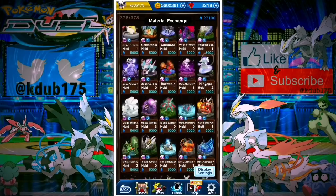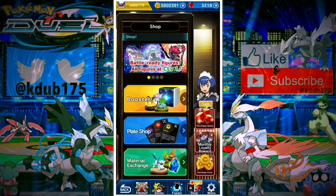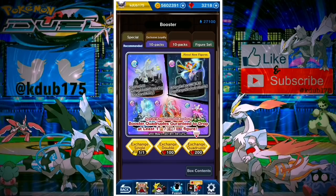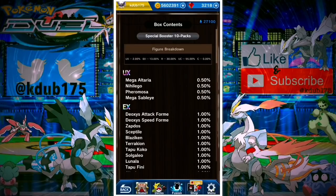Same exact abilities, guys. And keep in mind — don't think 'I have Gengar, I just need the Mega' or vice versa. If you're going to get the shinies, you have to get them both, otherwise you won't be able to use the Mega unless you have the Shiny Gengar as well.